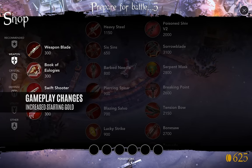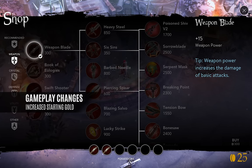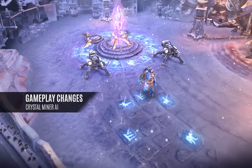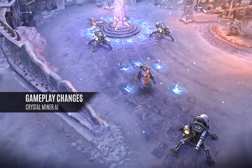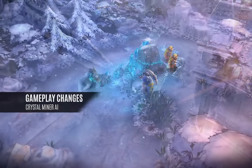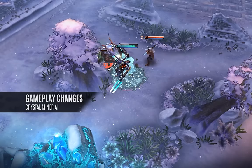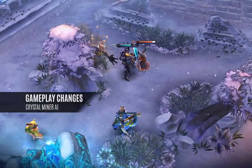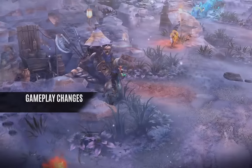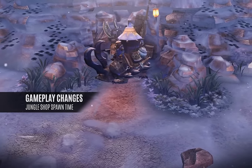Gameplay changes in Vainglory 2.0. All players' starting gold is up from $350 to $625, making multiple item purchases possible and unlocking new strategies. The minion miner objective has been renamed to the crystal miner and serves a new function in the fold. The crystal miner spawns from base already affiliated with a team and walks out from there. It will aggro enemy heroes on sight, is significantly more powerful, will travel farther to assist allies in battle, and will help you fend off attacks in your own jungle. The jungle shop now spawns at four minutes into the match at the same time as the mines, completely changing the early game dynamics.